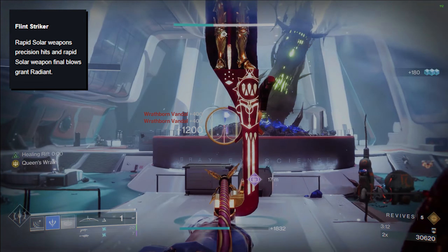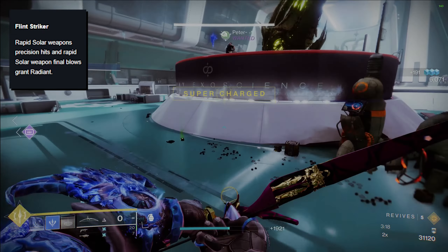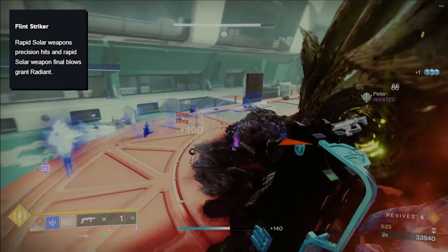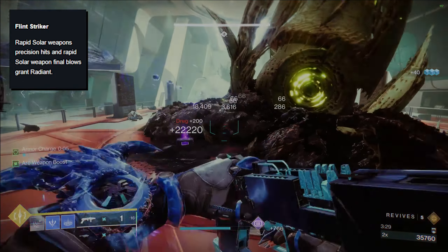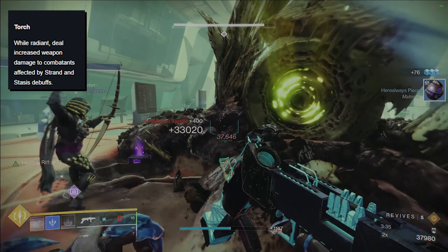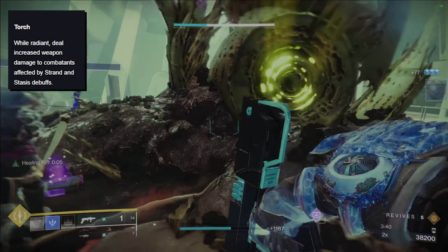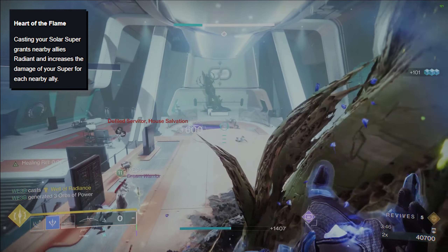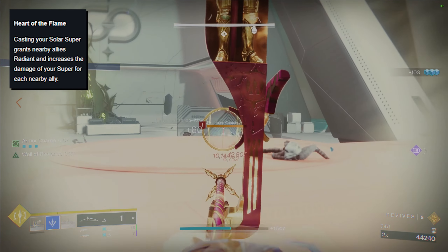Moving on to Column 3, we've got Flint Striker, which will grant Radiant when getting Solar Precision Hits and Solar Weapon Multikills. This looks like a good perk overall that might be a replacement for Ember of Torches — a fragment that gets you Radiant on powered melee kills — but you could also use them both together to just always have Radiant. Torch will get you increased weapon damage while you are Radiant and damaging either a Strand or Stasis debuffed enemy. Radiant is just getting a lot of love in Season 23.